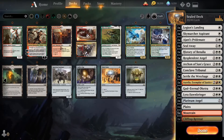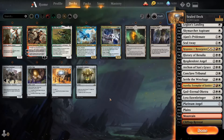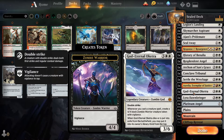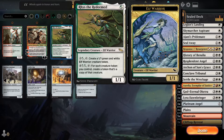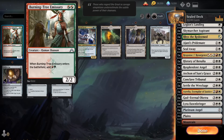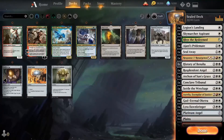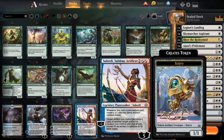Maybe we do angel tribal! Do we play Ristna? Actually — God-Eternal Oketra: whenever you cast a creature spell, create a 4/4 black Zombie Warrior token with vigilance. And Ristna says: for each creature token you control, create a token that's a copy of that creature. Oh my god yes, so we play Ristna. Saheeli makes servos — whenever you cast a non-creature spell you make a servo, and target artifact you control becomes a copy of another target artifact or creature you control.